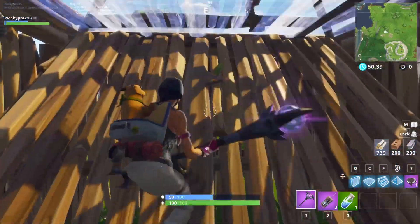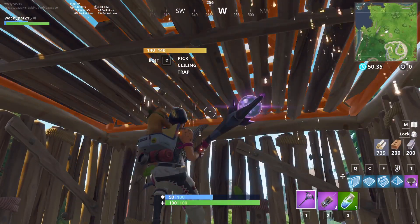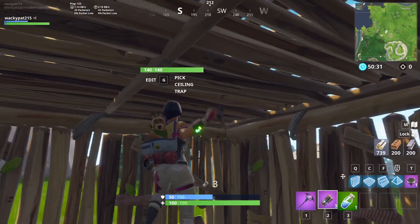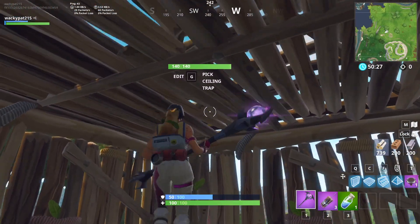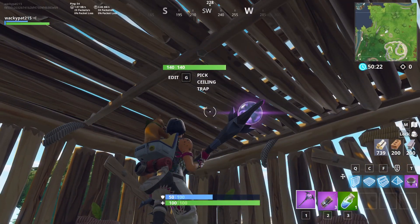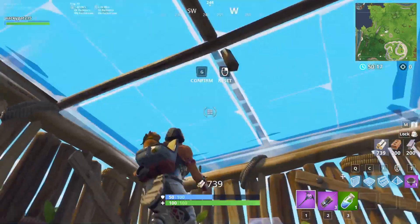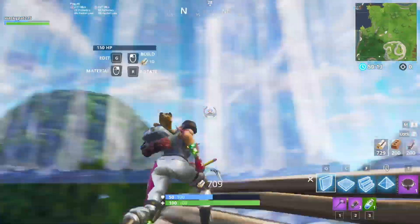So what this is — when the person's breaking it on top, or the side, or they have high ground, and you're being shot and need to heal — I'll do it in slow motion. It goes where you have to edit the floor, and then the pyramid, and then — you'll see. And yeah, you get high ground.